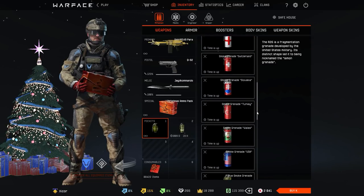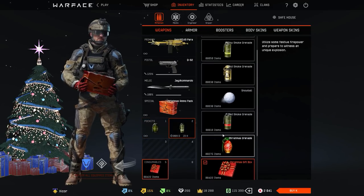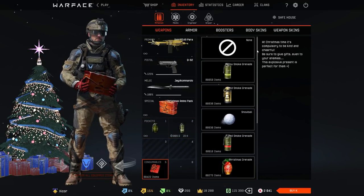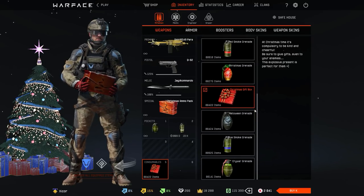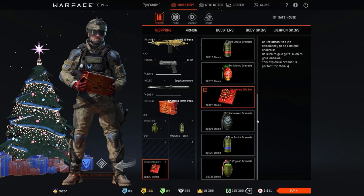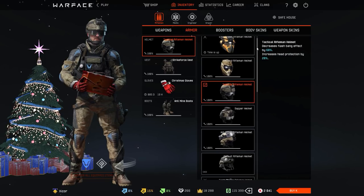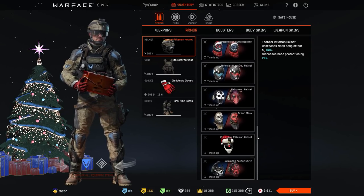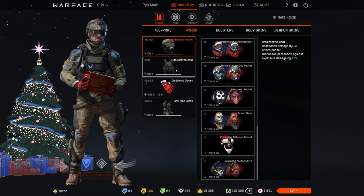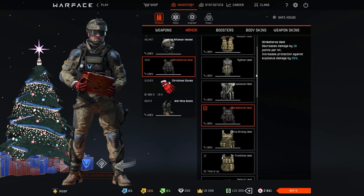Then nothing special on the rest. Consumables — I have these smoke grenades, I don't know where they came from, I never used them. Halloween grenades came back so I don't need to demonstrate them. Helmets — I have all the free ones of course, nothing of the credit stuff. Then we get to the vests — here's one of the old items that I keep.